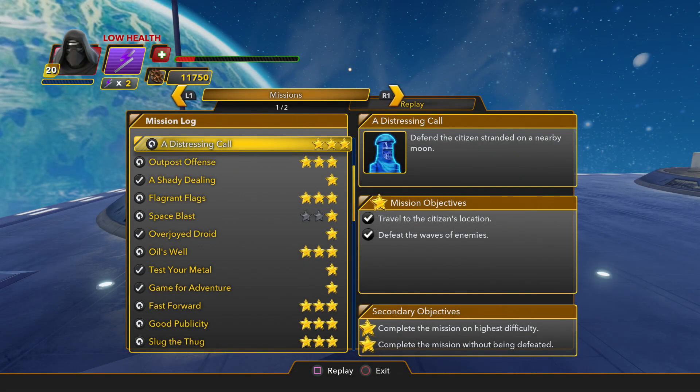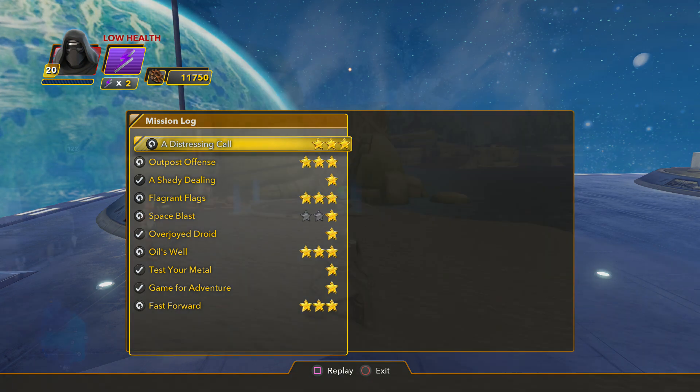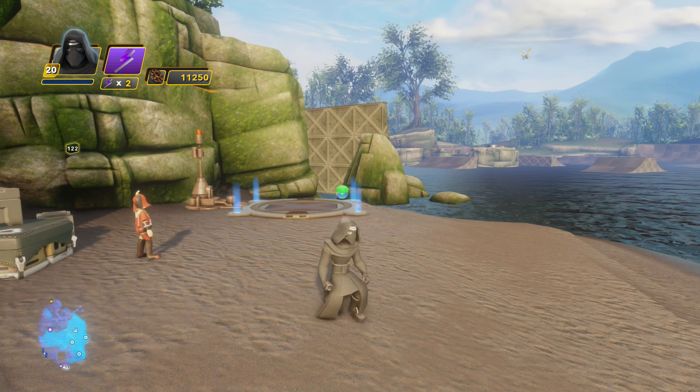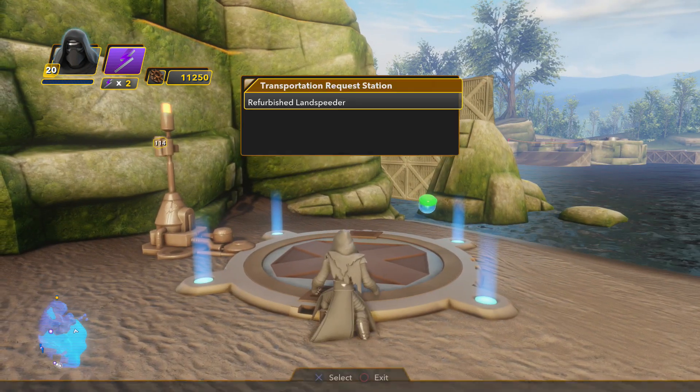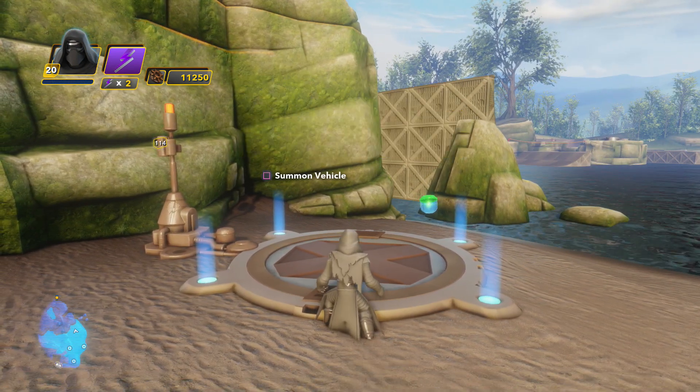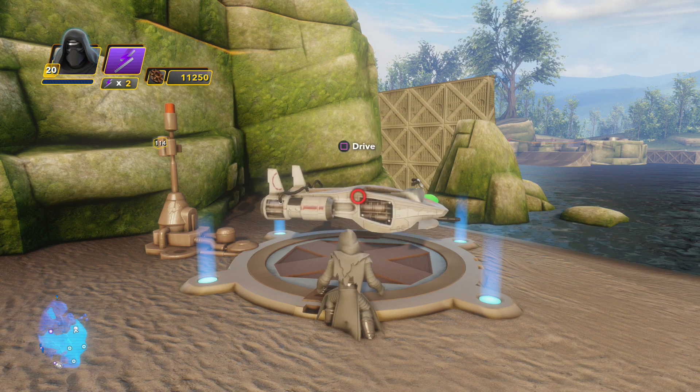Hi and welcome to our latest unlock video. This is a short video just to show you how you can unlock the First Order Heavy Arms enemy for use in your own toy box. You need to run the mission named 'A Distressing Call' and run it on the highest difficulty and without being defeated.